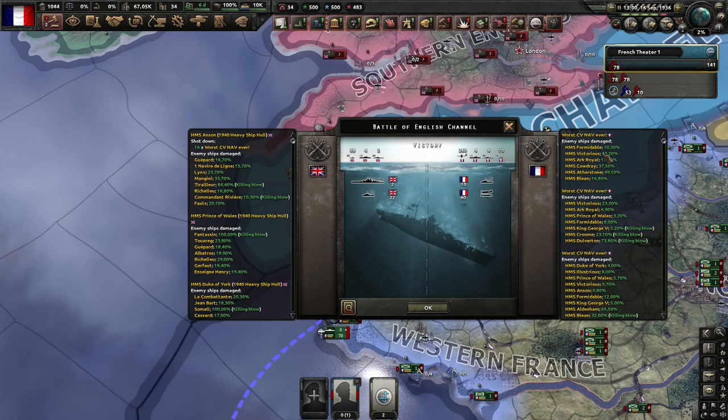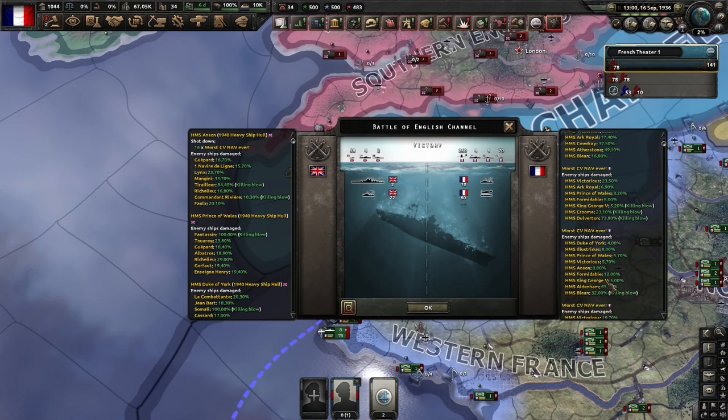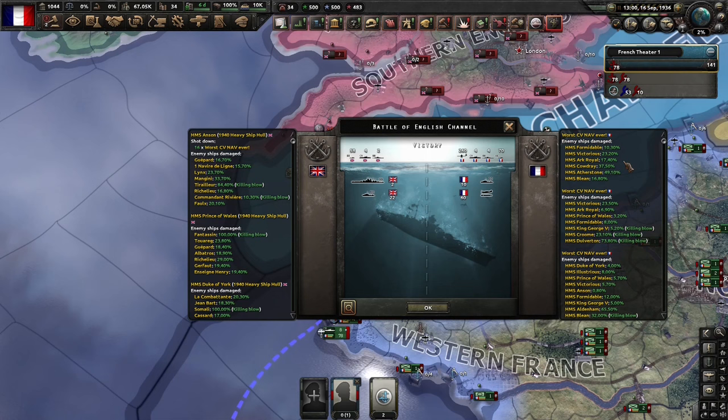On the right side, we're going to see the damage inflicted by ships and aircraft. On the left side, we're going to see just damage inflicted by ships because the British don't have any planes. If we take a look at the damage inflicted by the carrier navs, you'll notice that carrier navs are inflicting tons of damage on Victorious, Formidable, and Arc Royal — those are all capital ships. The British carriers took a beating, their battleships also took a beating, but their carriers especially. Meanwhile, French carriers are completely undamaged, and this attack with carrier aircraft did a ton of damage to the British fleet.